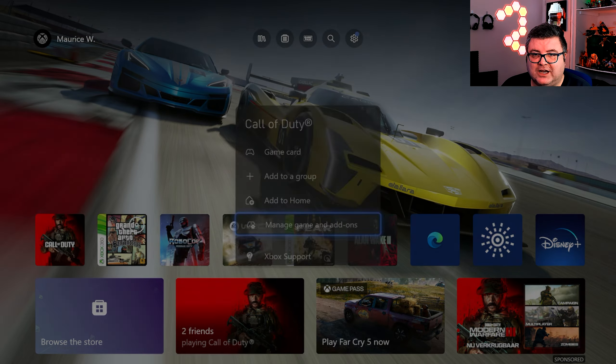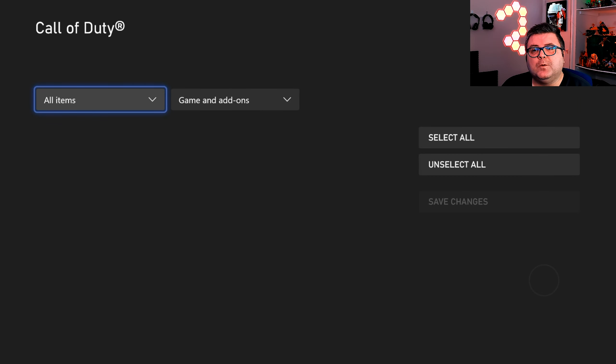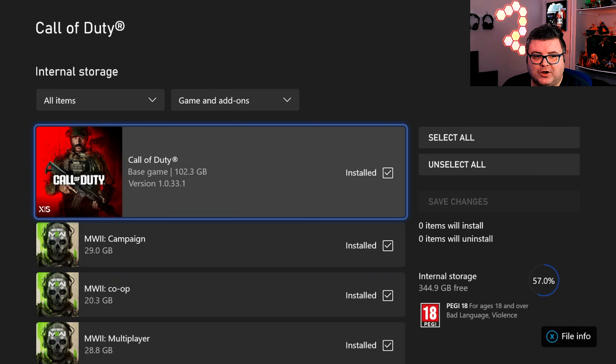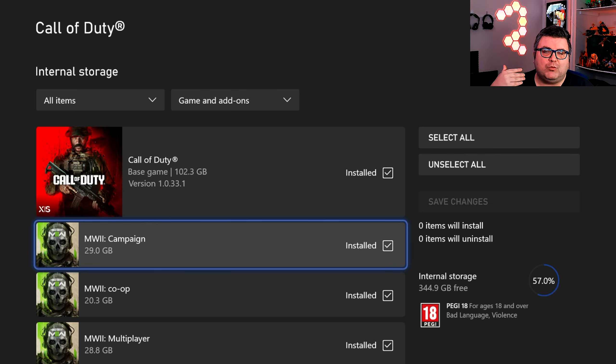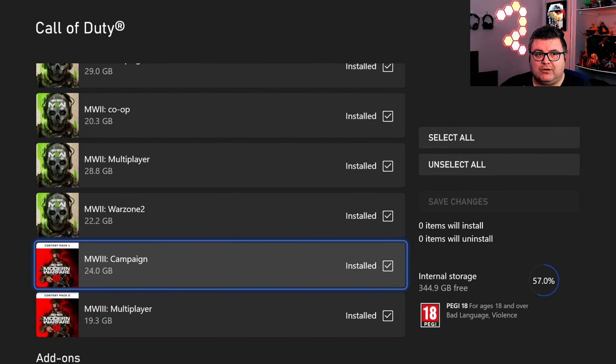First of all, let's see how much data it is — a whopping 232.7 GB. That said, you don't need to install everything. I did it for this video, and this is literally Call of Duty Modern Warfare 2 and 3 installed at the same time. If you want to just play the multiplayer, you can uninstall the campaign, co-op, Warzone, and the other campaigns, and it will free up at least 100 GB.